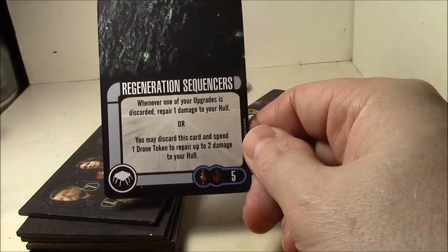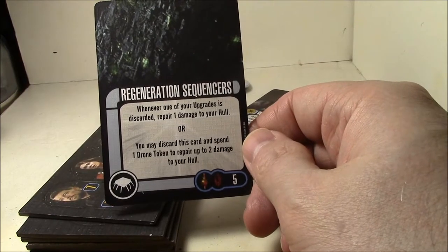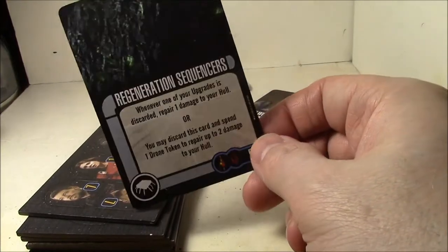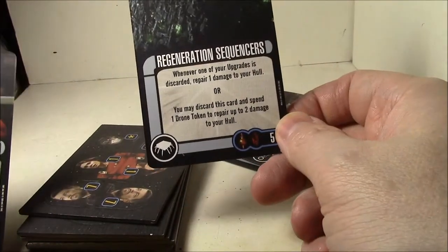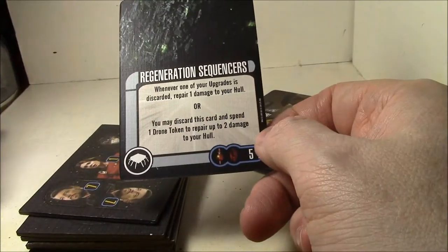Regeneration Sequencers: whenever one of your upgrades is discarded, repair one damage to your hull. Or you may discard this card and spend one token to repair two damage to your hull. So, last thing the Borg need is more regeneration — but it's Borg and Mirror Universe, so that's kind of cool. Whenever you discard one of your upgrades, you can repair yourself too.